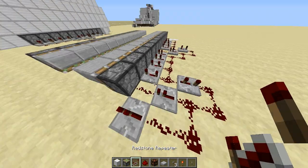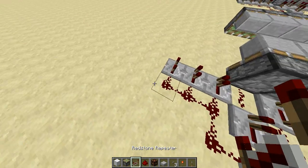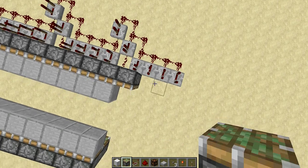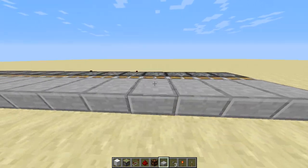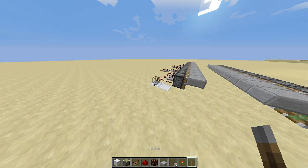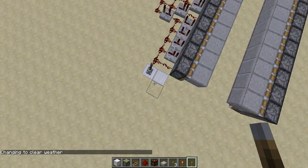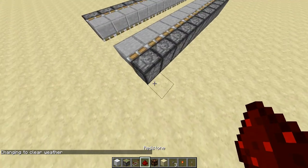You'll obviously need a few more of these 0.4-second delay modules. Now we're going to actually build this out a bit farther — let's place in the pistons. As you can see when we power this whole thing, we should have one side of the whole system done. Let's power this with a lever, and as you can see we have a beautiful retracting section on one side.